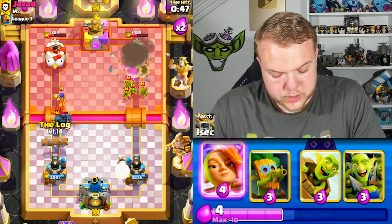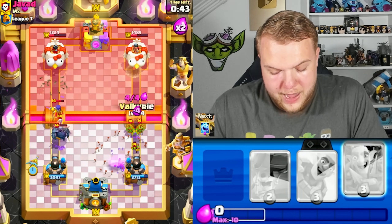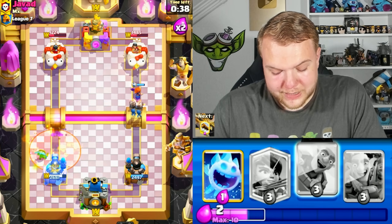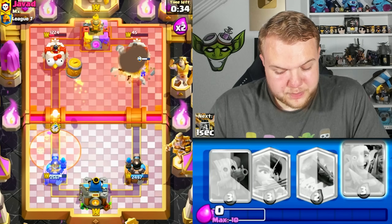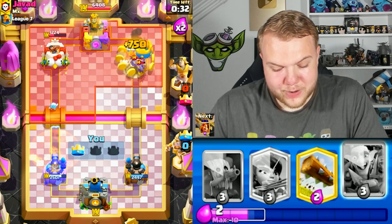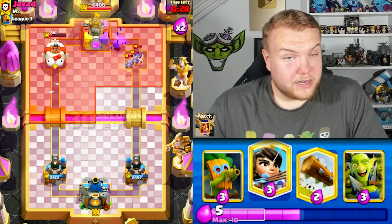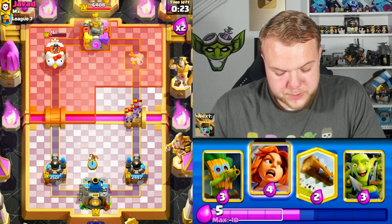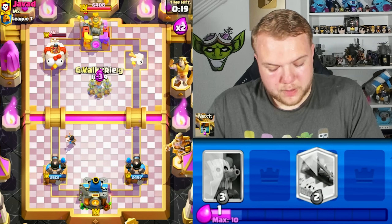Going with ice spirit and log — that should already be able to DPS down the PEKKA quite quickly. Valkyrie to kill those goblins, wall breakers as well. Very good situation — the right side might even go down. Golden barrel plus ice spirit toward the left side, right side goes down. Left side tower also takes a lot of damage — 761 HP left on the left side.